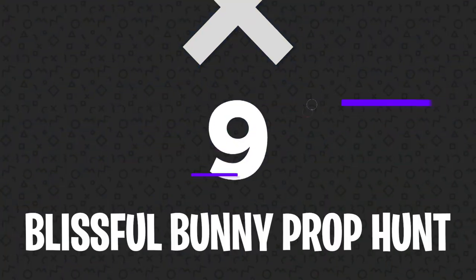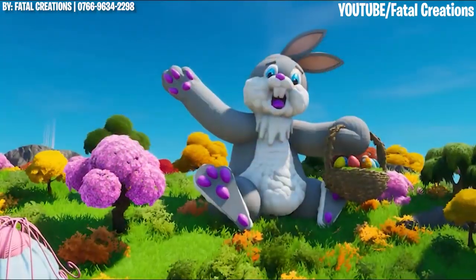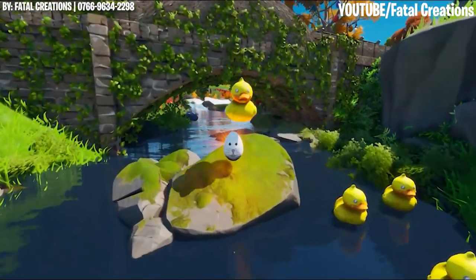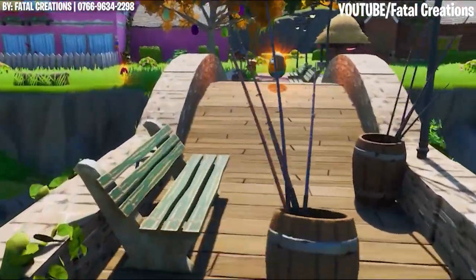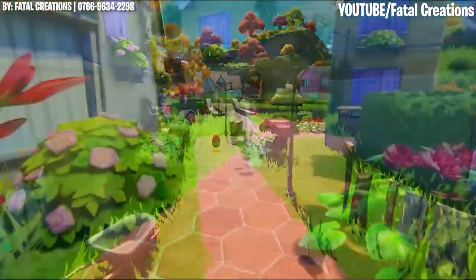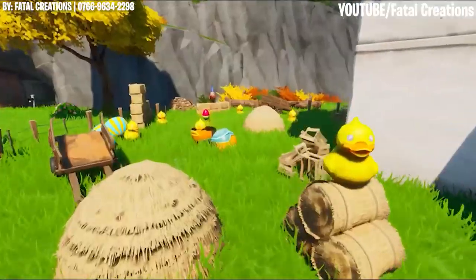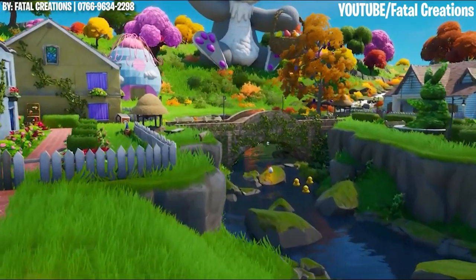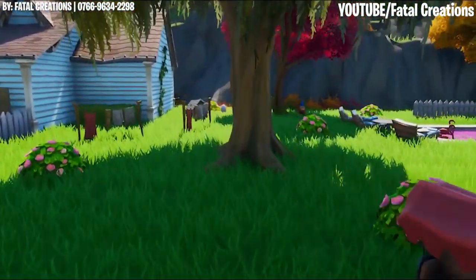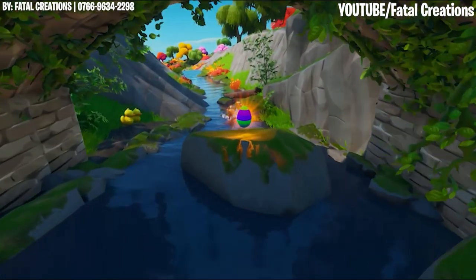Number 9: Blissful Bunny Prop Hunt. With everyone in quarantine, there might be a limited amount of spring-themed activities to take part in this year. Well, this next map from Fatal Creations is here to help. The Blissful Bunny Prop Hunt offers players an Easter-inspired custom game that takes place in an especially seasonal map. With colorful eggs, flowers, garden gnomes, and a giant Easter bunny sitting above it all, the game mode could be an excellent replacement for Easter egg hunts this year. Throw on that Rabbit Raider skin and let the fun begin.